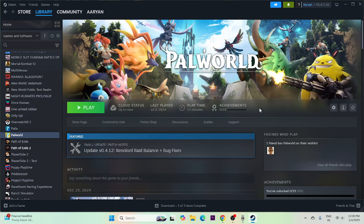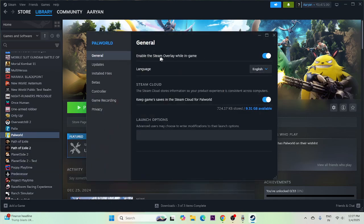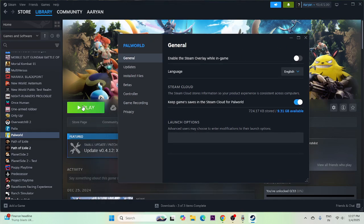Next, disable the Steam overlay. Right-click the game in Steam, go to Properties, and if 'Enable the Steam overlay while in-game' is turned on, turn it off. Also, in the Launch Options field, try adding launch commands: first try -dx11, if that doesn't work try -dx12, and if that doesn't work try -gl or -dx9. Try all these options.